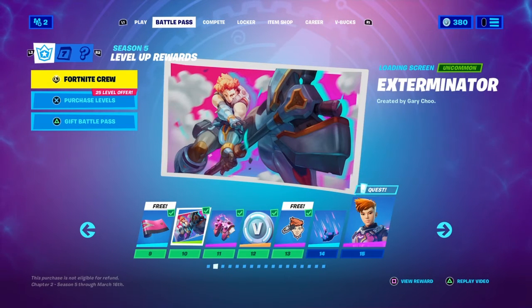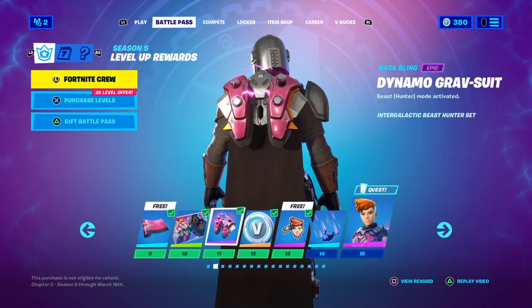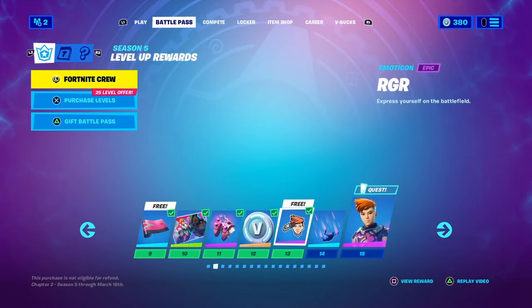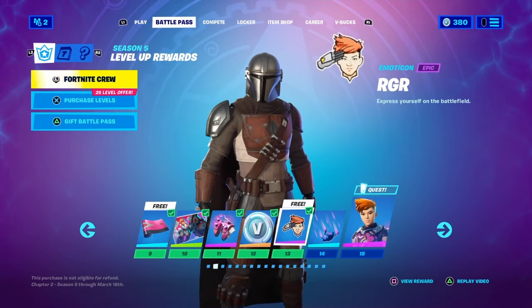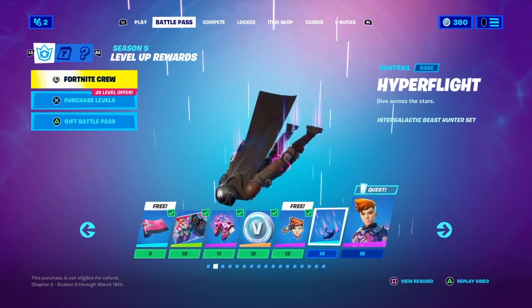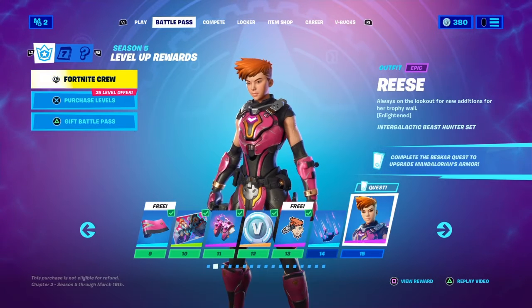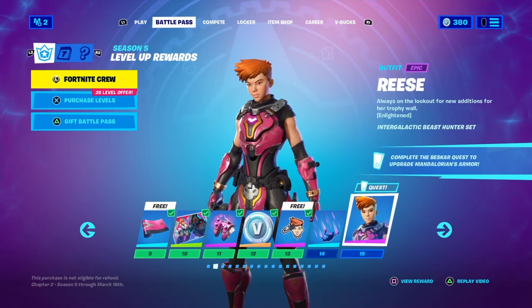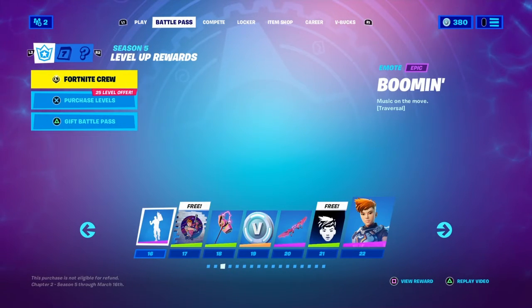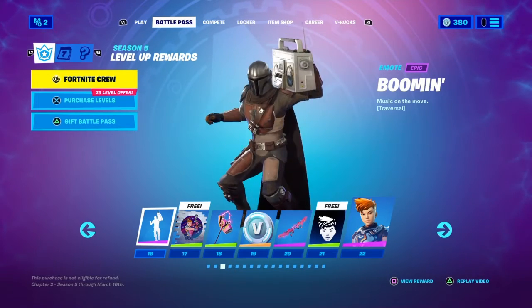We've got the Exterminator loading screen, the Dynamo Gravsuit back bling, another 100 V-Bucks, the RGR emoticon, the Hyperfly contrail, the Reese skin, and another Beskar quest to unlock the Mandalorian's armor. We've also got the Booming emote, which is one of my favorites in this battle pass — it's a traversal emote as well.